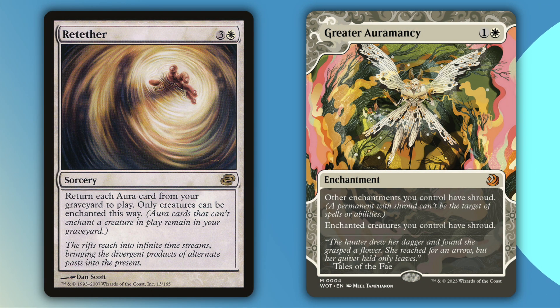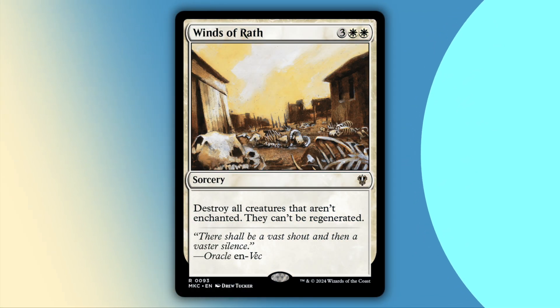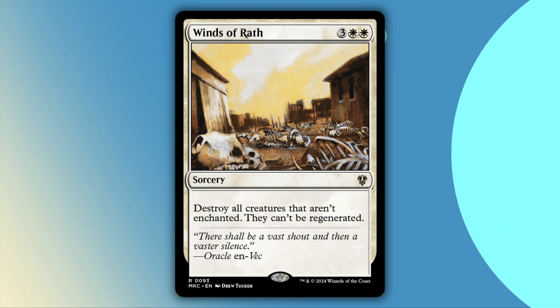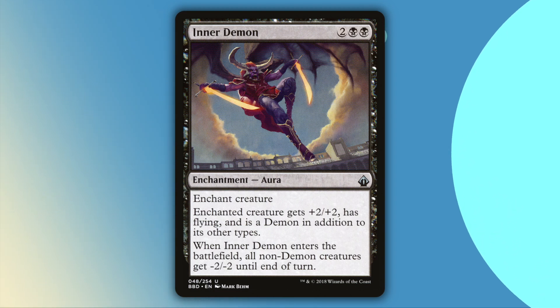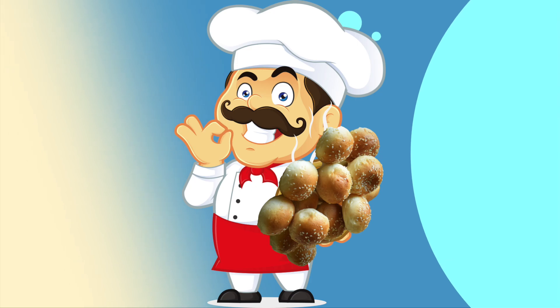Retether and Greater Auromancy will just give you some staying power, either by returning all of your auras, or by giving all your auras shroud. Greater Auromancy also has the crazy benefit of giving your stolen creatures shroud. I run three wipes starting with Winds of Wrath, which will destroy all creatures except for your enchanted ones. Inner Demon will steal a creature and wipe smaller creatures — this is good because token strategies can be very good against you, since you can't control all of their tokens. Except Asinine Antics, which will turn all your opponents' creatures into 1/1s with scrolls on them, which will then also give you control of them. Mamma mia, that's a lot of scrolls.